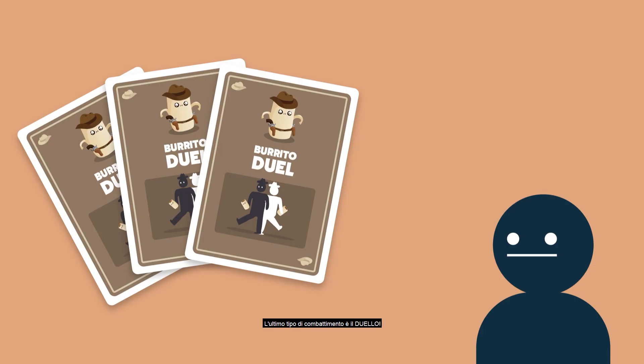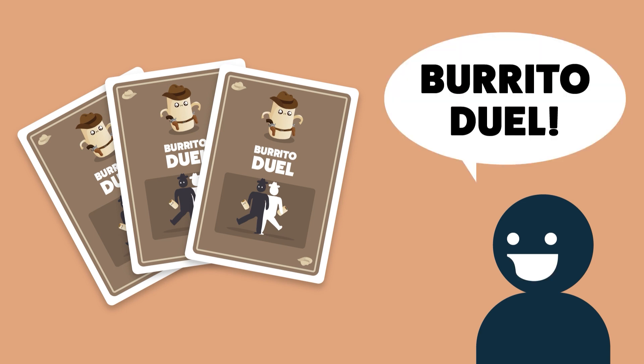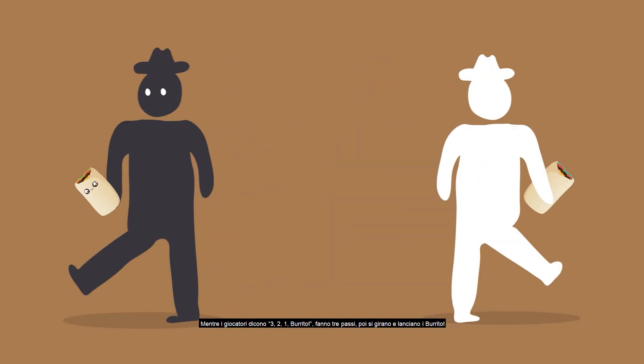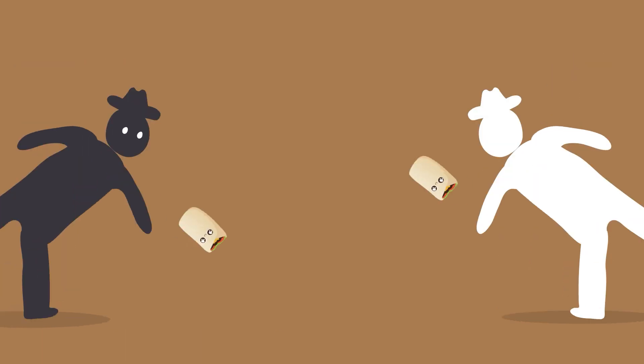The last kind of battle is a burrito duel. When you collect three of a kind, place the cards in front of you and shout 'burrito duel!' Next, pick any two players to battle each other. Those two players each take a burrito and stand back to back. As you count three, two, one, burrito! — they both take three paces, turn, and fire.